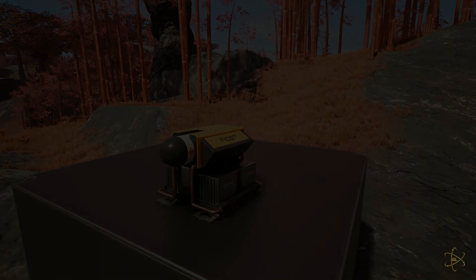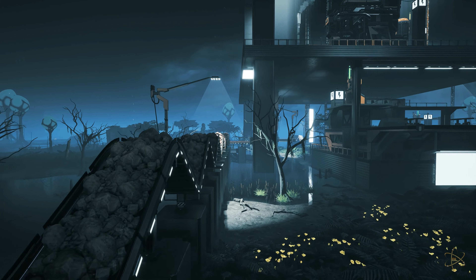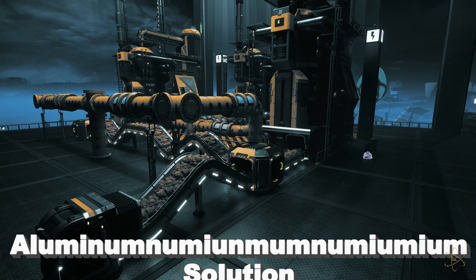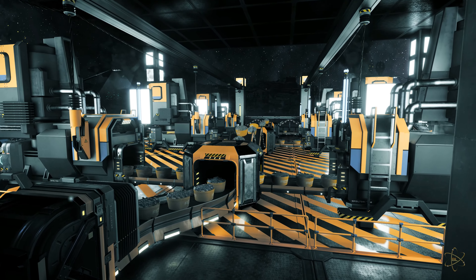To begin cooling system production, bauxite is needed. The miner is placed on a rich node and drilling commences. The ore is belted to a two-step refinery system that first washes it with water, creating a slurry known as aluminum solution. Then in the second step, it is purified with petroleum coke — a byproduct of the heavy oil residue from before. This stage also filters out the remaining water, which is piped below and expelled back into the wild. The aluminum scrap is then lifted to the next floor.